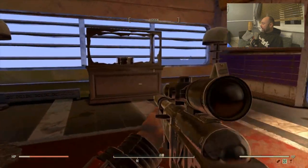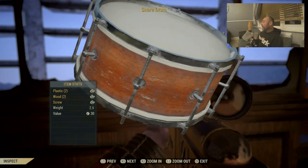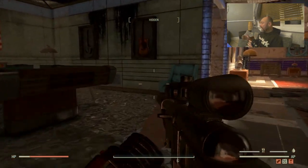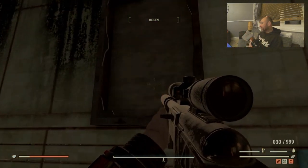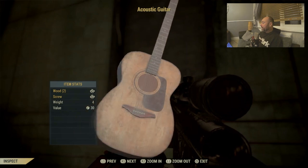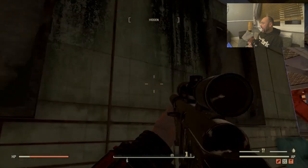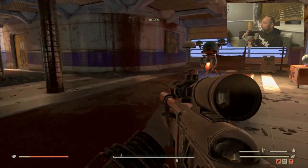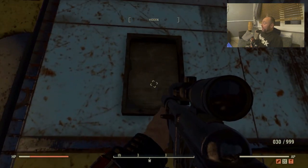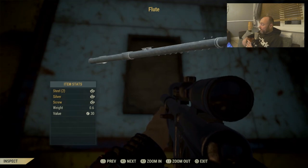Then we've got the snare drum, which also goes in the display case and does look very good. There are also two items over here that don't go in the display case, but I always get them and stick them on the vending machine — they sell for about a thousand caps. You've got the acoustic guitar and a banjo — they're too big for the display case. And over here we have the flute, which does go in the display case, though it lays down flat. It's one of the instruments and looks pretty good.